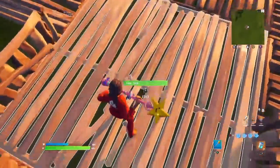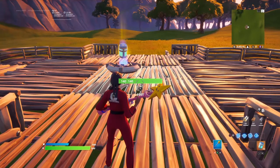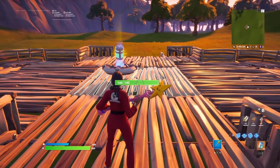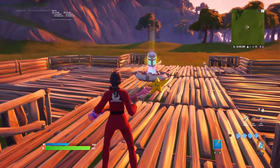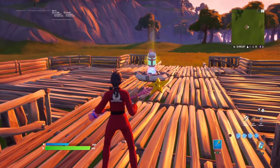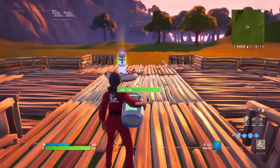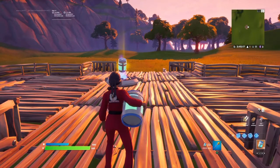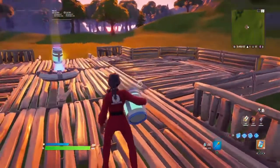If you guys don't know, before I was on one health, and now I'm at 100 health and 100 shield. That's crazy. I did not expect that. Wow. Respect to Epic for thinking all this through. That is crazy. Well, I think that answers the question, guys. A chug jug actually does 199 health instead of 200. That's crazy, actually.